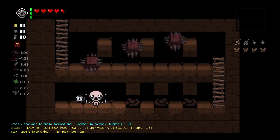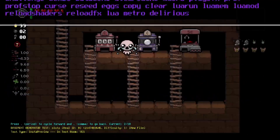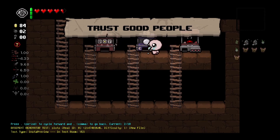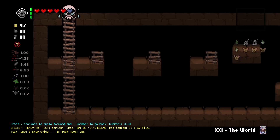With Basement Renovator I can make custom crawl spaces. The first one has spiky gears using wall huggers attached to a block with an item at the end. The second one has a slot machine, fortune teller, and crane machine — pretty simple and low-tech, but a nice little room where you can get some items and treasure.